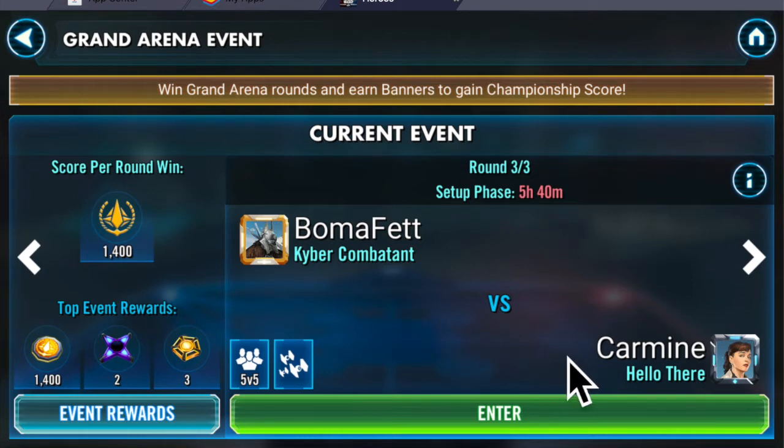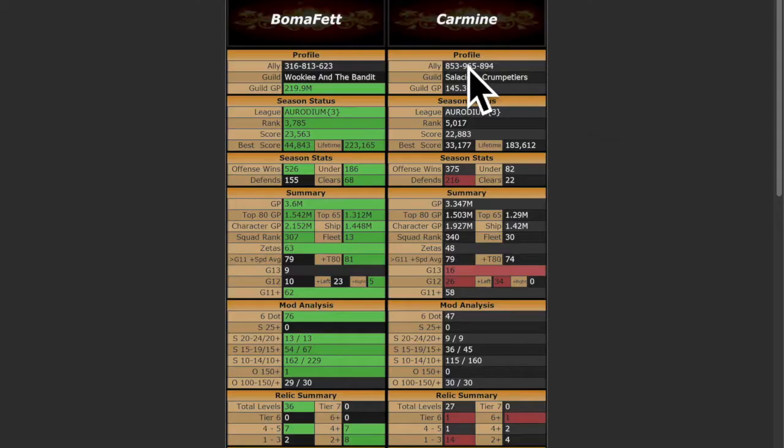I am 2-0 and so is Carmine. Let's take a look at the hotbot for a quick comparison. From a distance you can see I've got a lot of green on my side and he has a few select areas of red on his side. So let's zoom in and take a look in more detail.